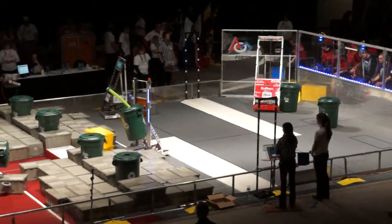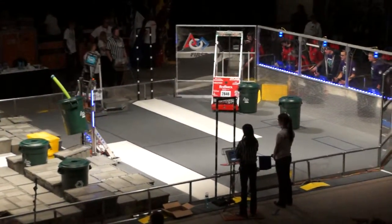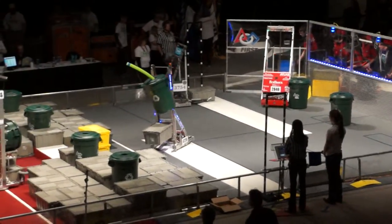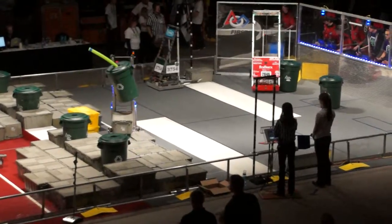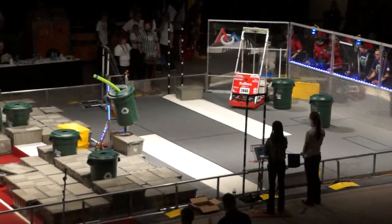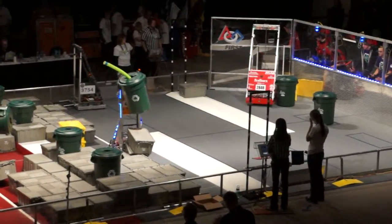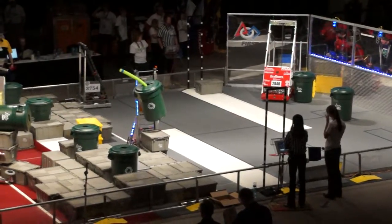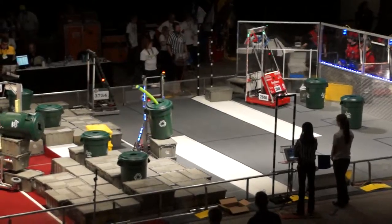Red alliance, several things going on. A double Husky has to pull a container and a tote. Blue alliance as well. Albany Huskies — they've got two totes, a container plus litter. Red: three totes for Robo Husky, just about — though you can get that third in there.